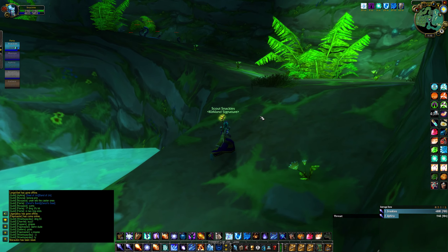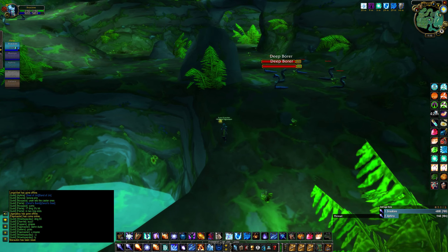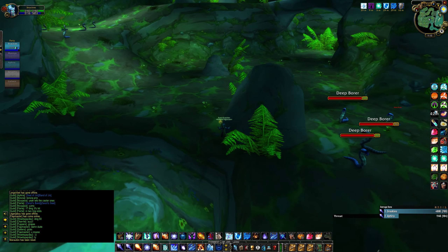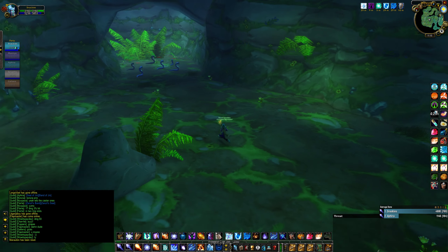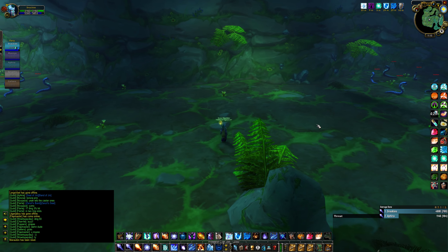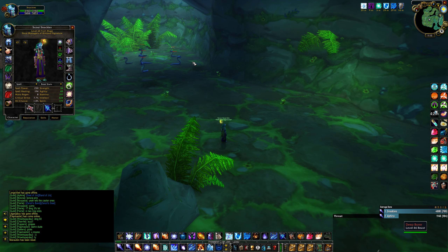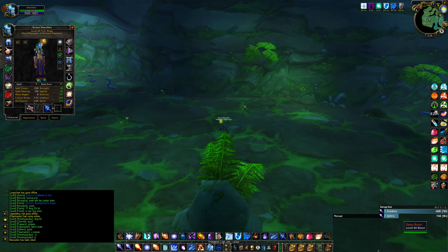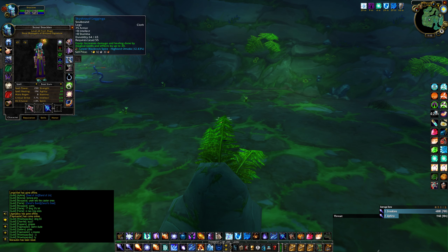So you just make your way up into here and this is where you start. Make sure you have your frost armor and your intellect. One thing I found super helpful is having nature resist - I got nature's ring. The rest of my gear is pretty straightforward. I want to get the nature resist trinket from Noxious because it's just 10 extra nature resist, and you don't really need it at all because you're just blizzarding.